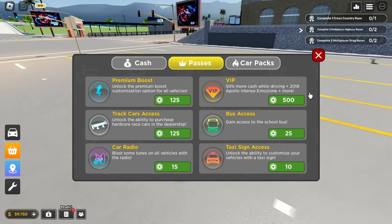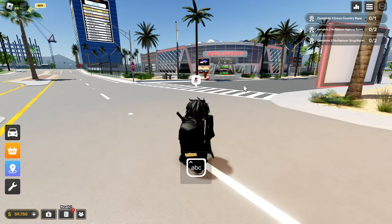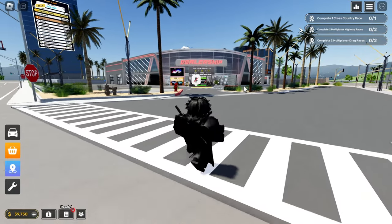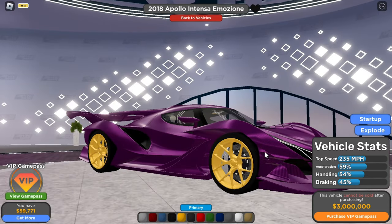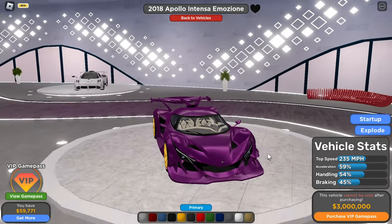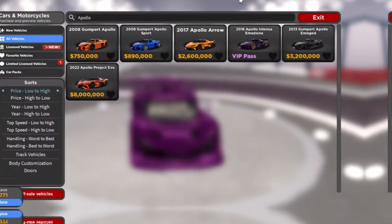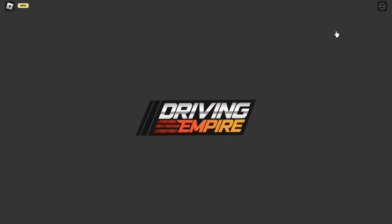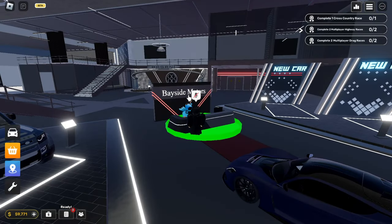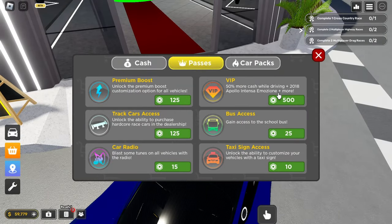Next, you get the 2018 Apollo Intenza Imozine — I'm sorry if I pronounced that wrong. This car can go 235 miles per hour, 59% acceleration, 54% handling, and 45% braking. The handling and braking aren't that great, but the car is kind of good — better than weaker legends of course. You also get something called a pair of monkeys or something like that — I'm not exactly sure what that is.